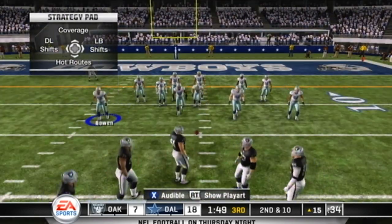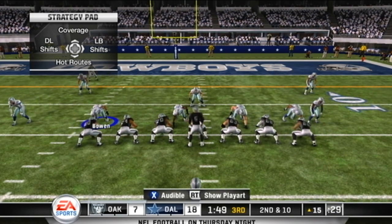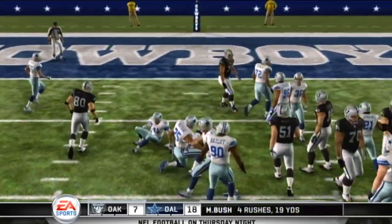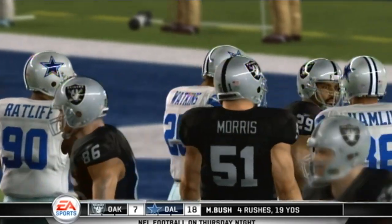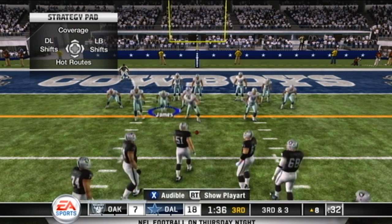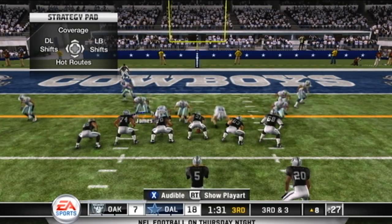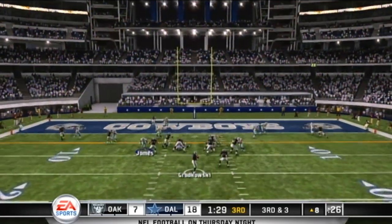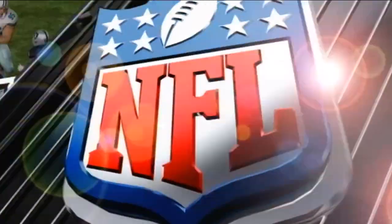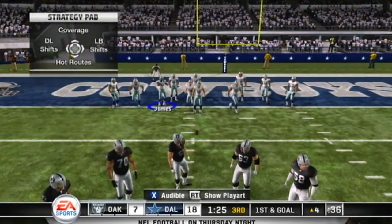Steps up in the pocket and throws it as he's hit — Michael Bush was the intended receiver. You bring a little pressure and it impacts quarterbacks, and we saw it there. Handoff to the left; he's tackled at the eight — Bush picks up about seven yards on the run. Short throw to the left — complete. Jacoby Ford makes his first catch of the game after going the entire first half without one.